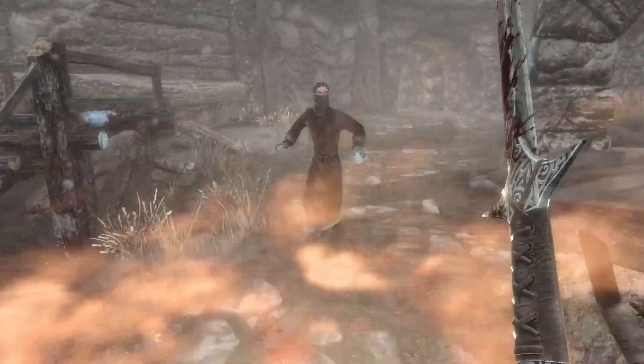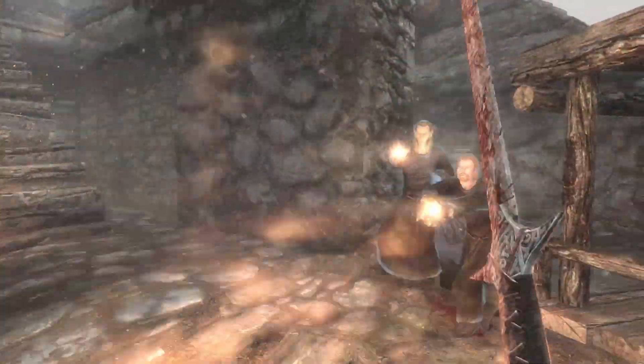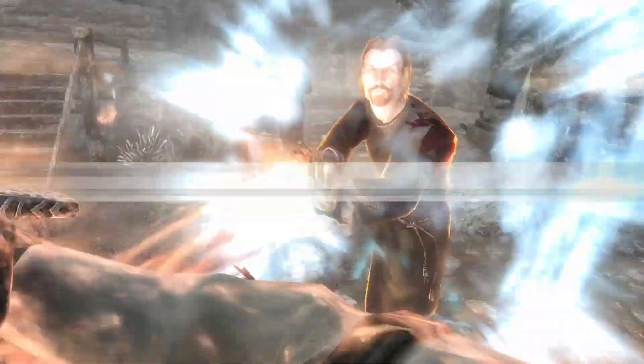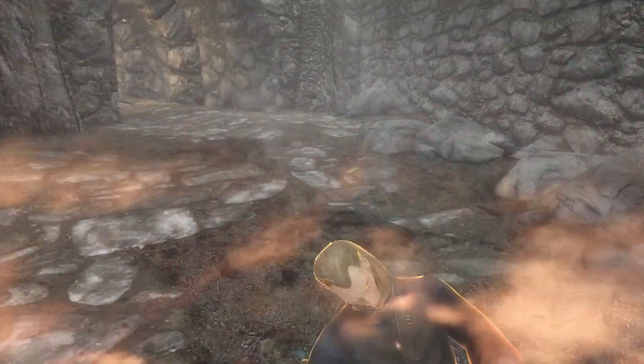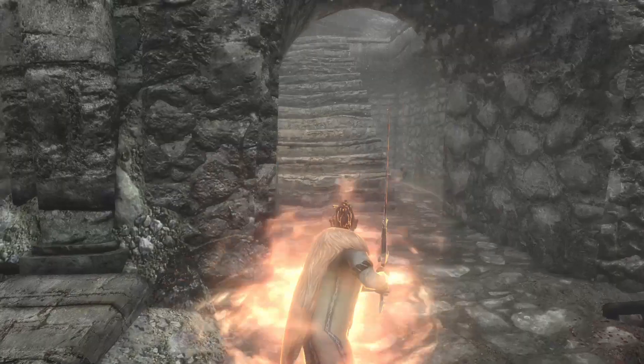Now with Shouts, there are two that work well with this build. First is Elemental Fury — this shout increases the speed that you can swing your sword, which acts as the extra attack skill you get in D&D. Become Ethereal does the same thing as the Avoid Death perk in stopping you from dying from fatal damage, but is more of an oh-shit button instead of hoping the Avoid Death perk procs.